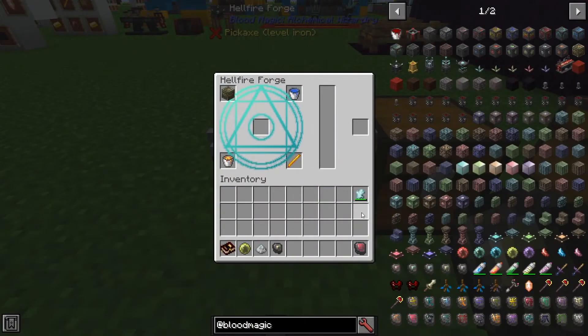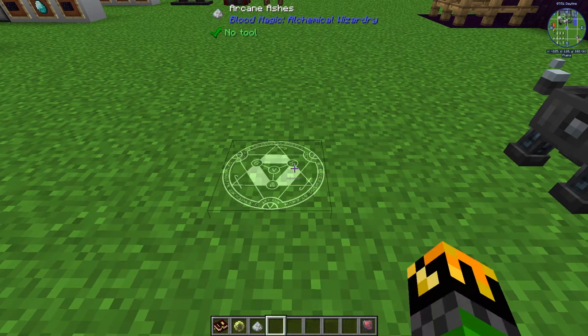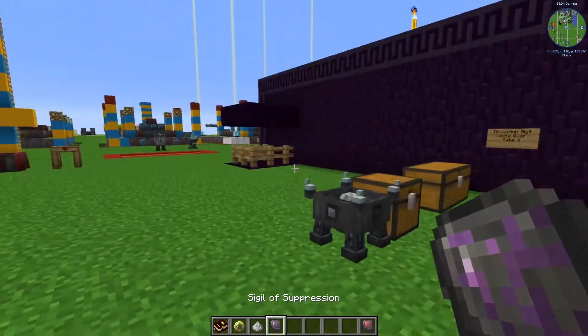The Sigil of Suppression is made with a Teleposer, water bucket, lava bucket, and a blaze rod. With a Greater Tartar Gem or higher, you will need at least 500 will in the gem and it will cost 50 of it to make the sigil. Ashes, Reagent, and a Demonic Slate will give you your Sigil of Suppression.